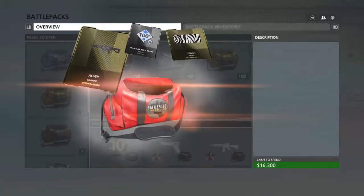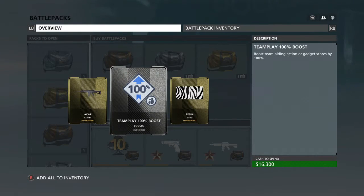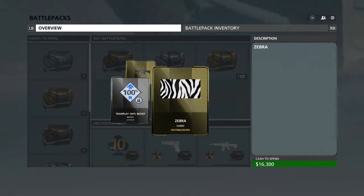Next we have a Red Bag. Right here we have this new gun called the ACWR Carbine. Then we have Team Play 100% Boost and Zebra Camo.